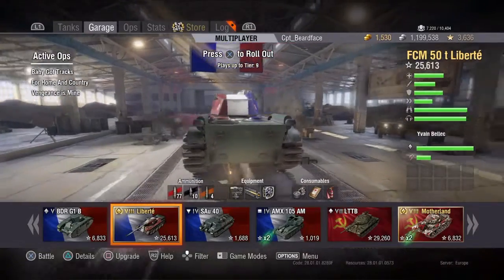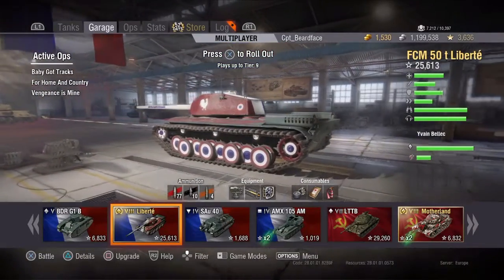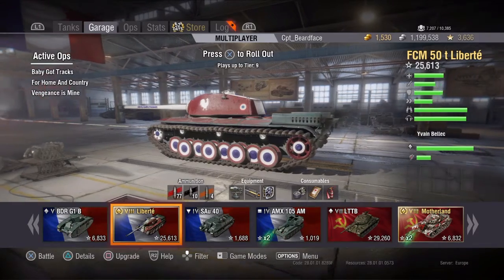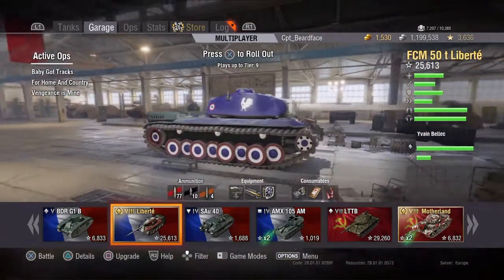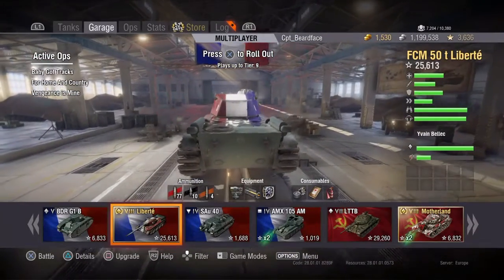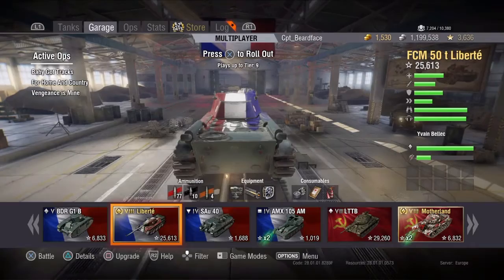The rear of the tank is 80mm and it is really quite well sloped. You can get a few bounces off the back of your tank as well, which is unusual. The weakest part on the back is the rear of the turret at 60mm.